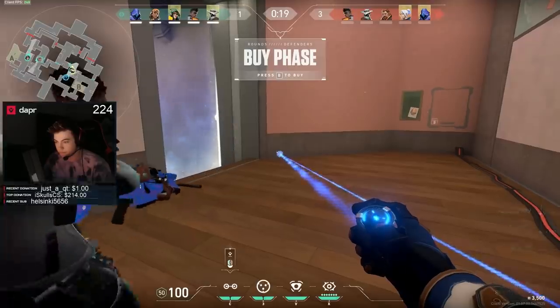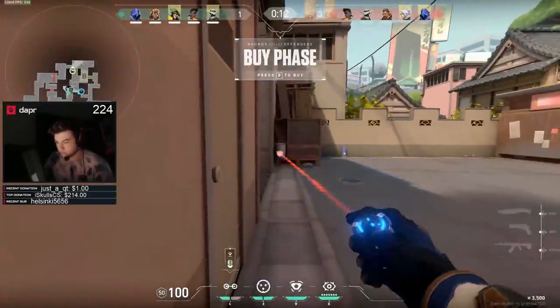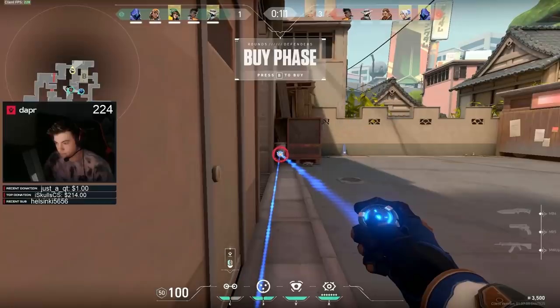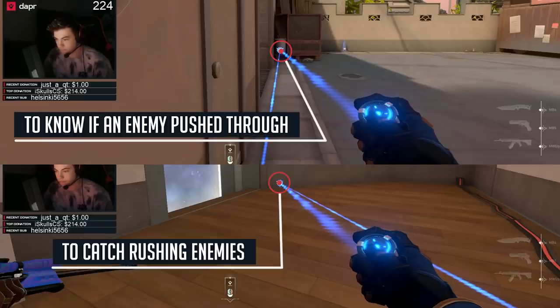The next trap wire is in the actual main choke of B-side, and that one doesn't have the same intent as the other one. The other one catches enemies off guard when they swing around an angle. This one might be easy to flush out, but you will 100% know if enemies are patching through the choke, which is important. There are two types of traps you should be setting up: the first is placing it where enemies won't slow walk through — a swing angle, not a choke. The second is placing it where it doesn't matter if it gets destroyed, because it still gives you vital information, like the one at the B-opening.